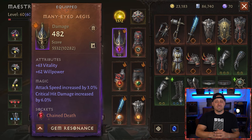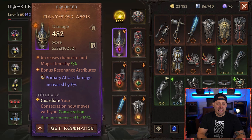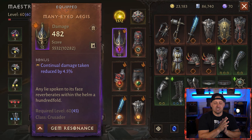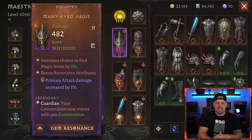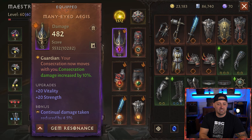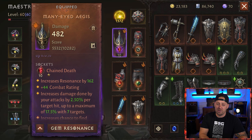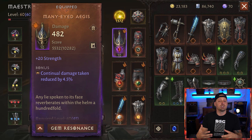Let's take a look at the initial equipment inside of this Crusader build. Starting with the headpiece, we have a 2-stat Many-Eyed Aegis Headpiece. This piece has been paired with the Chained Death Legendary Gem — it's a 1-star gem. This piece of gear has been resonated, and we have increased damage done by your attacks by 2.5 per target, up to a maximum of 17.5 with 7 targets. So if you're a free-to-play player, this is a good gem that's going to be able to increase the damage that your build can do.